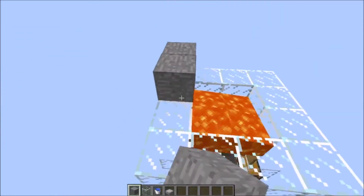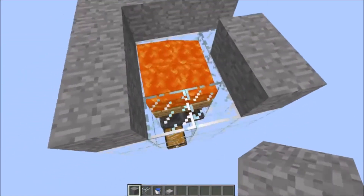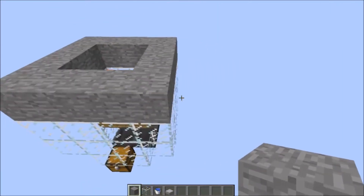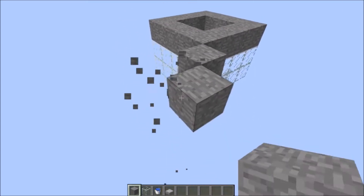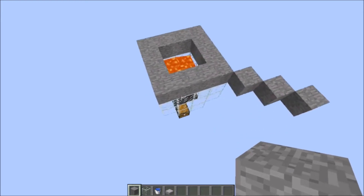Now we are going to make the part where the golems are caught and pushed into the killing part. First make the ring 1 block higher out of a non-burnable material — I would use cobble because it is the cheapest. Then go out 3 blocks in every corner and fill the space between the corners in. You can do that with something that is able to burn like wood because water will be flowing over it.